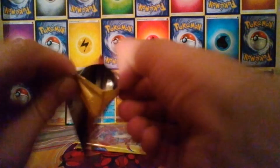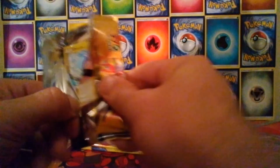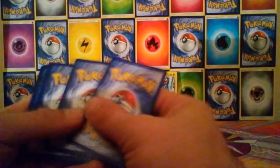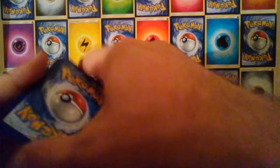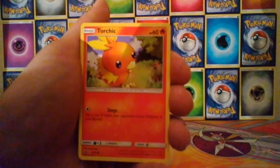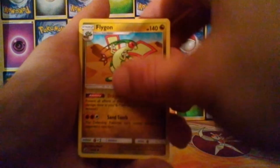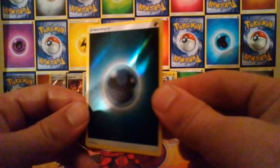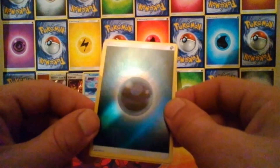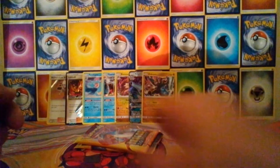Three packs left - we've had one decent pull with the GX and one pretty good pull with the Lance Prism Star. Pack eight: Dratini, Kangaskhan, Swablu, Torchic, Whirlipede, Charmeleon, Salazzle, Flygon. Bloody hell, we got a second reverse Steel Energy - they're usually quite hard to pull, I don't normally get holo energies. And then we also get a Blaine's Last Stand, which is another duplicate. Two left.